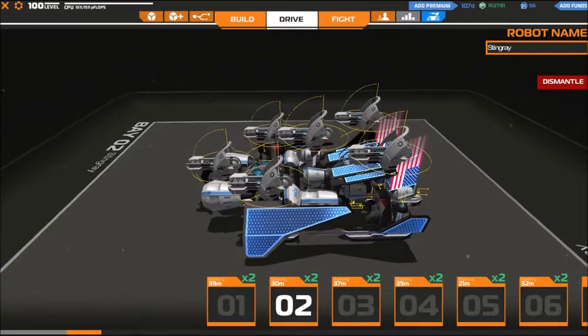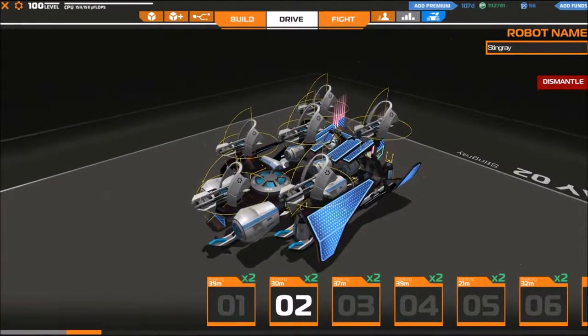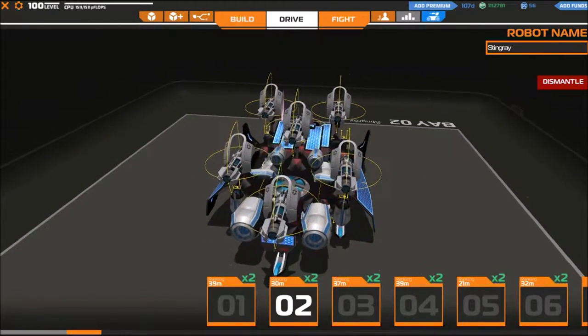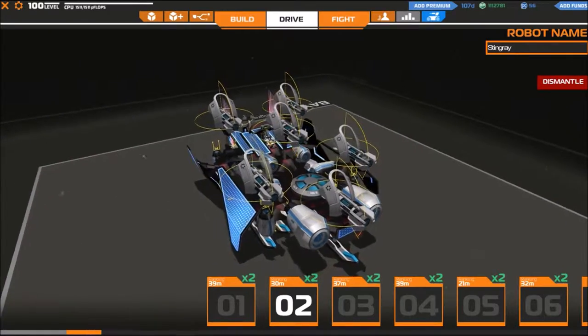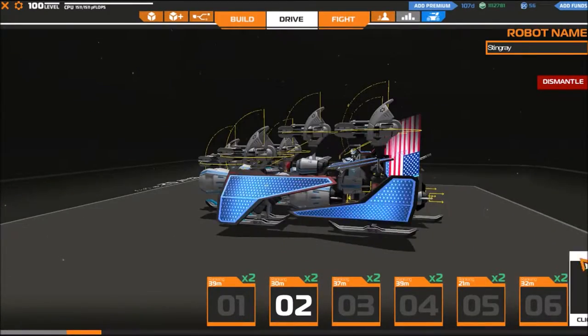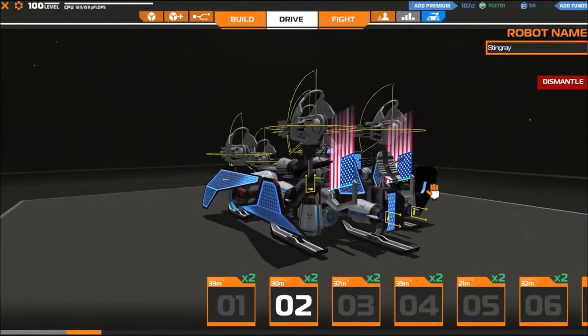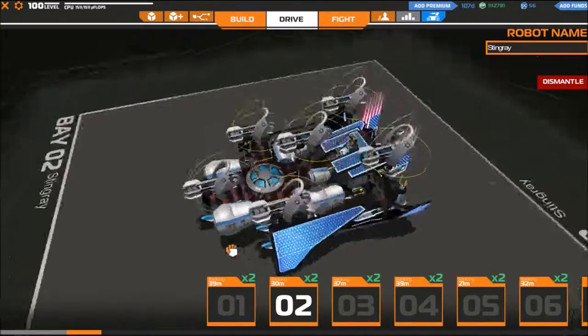Salutations my friends, and thank you for joining us as we play Robocraft. Now it's been a little while since I played Robocraft, so I figured we'd go ahead and play a few matches, discuss a few strategies. We're going to be playing today with the Stingray. This is a rocket propelled ski robot, and we have some skis here and a whole lot of thrusters. You can make this same robot if you'd like, it's a pretty basic design.